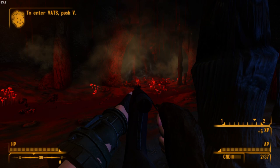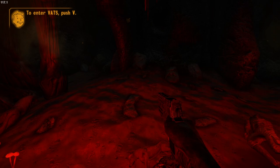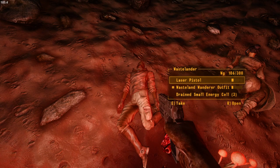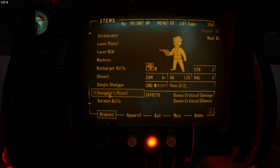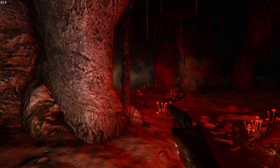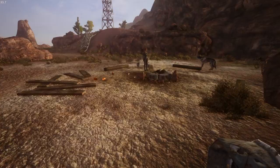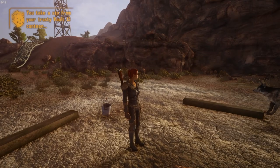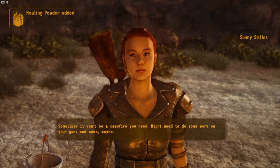The 10mm pistol looks incredible with the texture pack — there's a recently released weapon texture pack that's way better than Weaponry Texture Project. I don't recall the name right now but I'll leave a note. It honestly looks like a real gun, whereas the vanilla 10mm kind of looks like a toy. We got what we needed for the healing powder and made it back to Sunny — the tutorial is now done and we can go wherever we want.